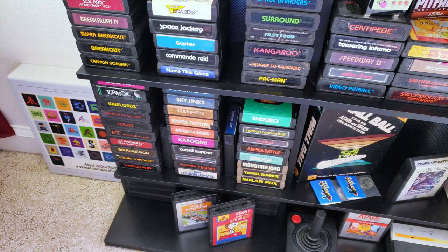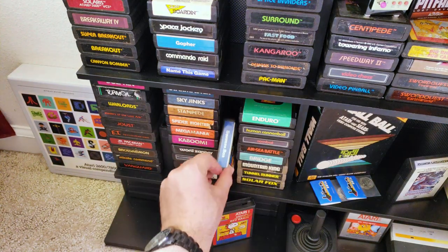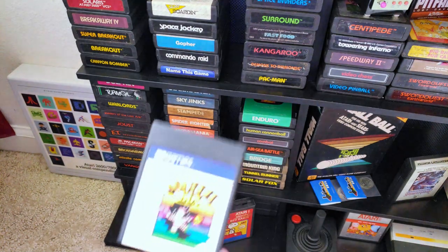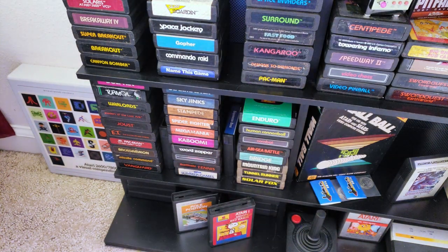Kaboom — the iconic Kaboom that uses the paddle controllers, such a great game. Ward Zapper, Bowling, Tennis, Summer Games. I've got a couple of games hiding here: Snack and Pack, and Squeeze Box — I don't think I've played Squeeze Box, I'll have to try that. Up there is Enduro, and then Human Cannonball. I got a bunch of those games just recently this month for $2 each — Enduro, Human Cannonball, Combat, and Air Sea Battle. I've got two Bridges as well, Mountain King, Tunnel Rider, Solar Fox, and down below: Pole Position, Snoopy, and the Red Baron. There are some miscellaneous games without labels behind there, plus my Atari 2600 joystick and a copy of Ms. Pac-Man.